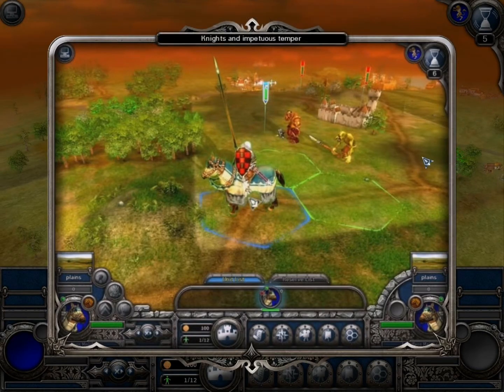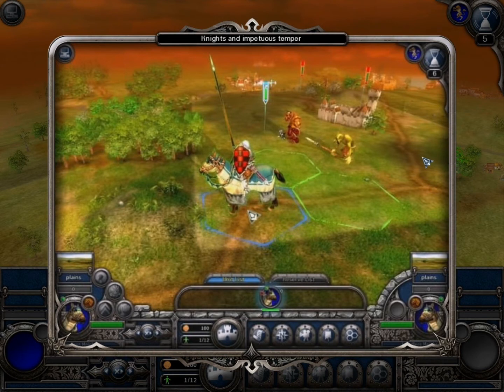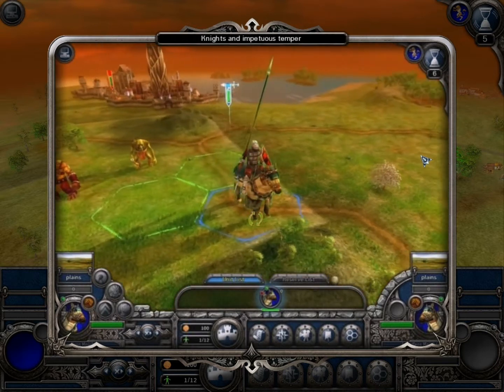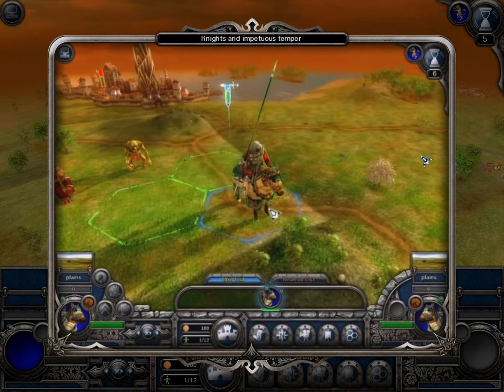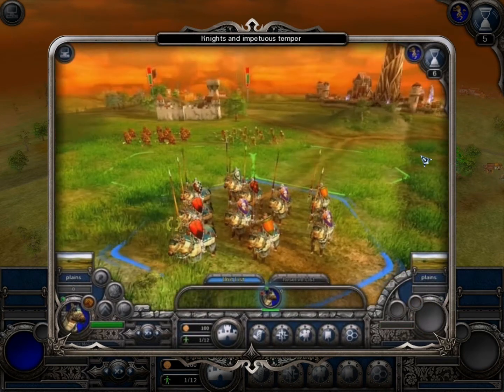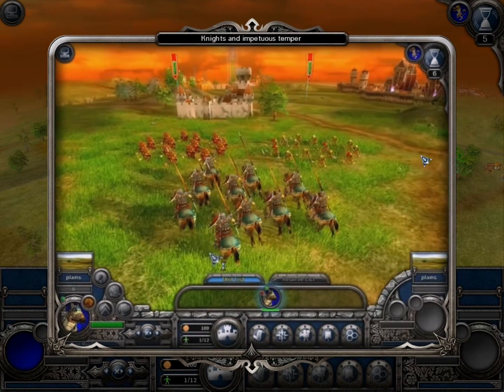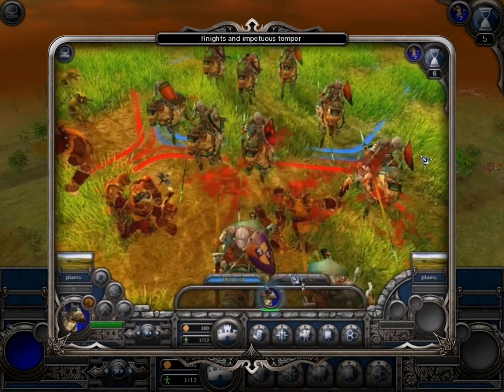Heavy Cavalry is a mighty strike unit. Their ramming ability makes them very dangerous for poorly protected units. Cavalry can be used to the best advantage during combat on a plane. Certain units, including human knights, are characterized by being too impetuous. It means that having completed their move, the knights will rush to attack an enemy within their reach without waiting for an order.